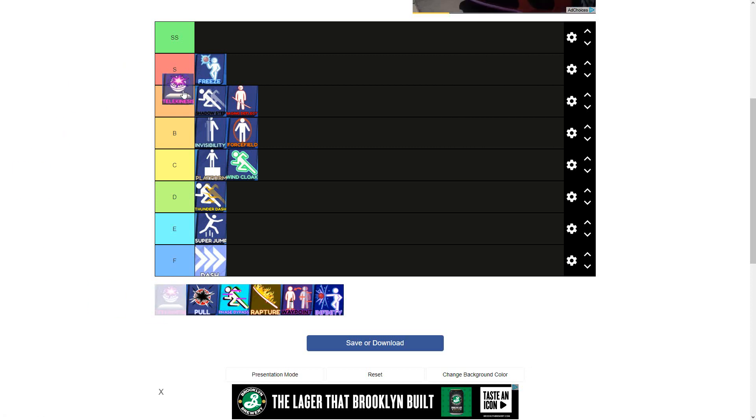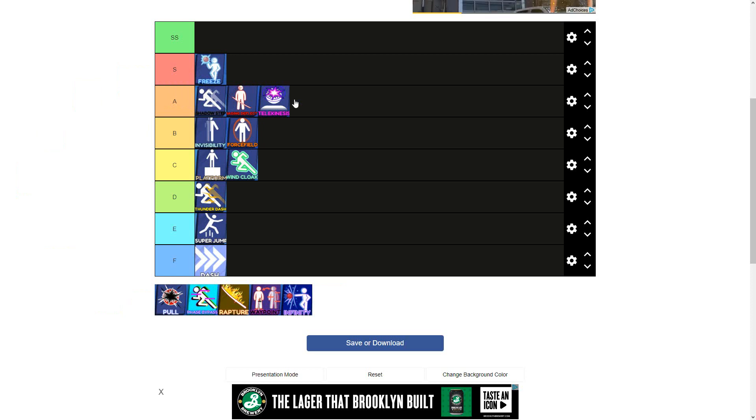Telekinesis — another one I'm gonna put at A tier. This is a very good ability and if you use it right, it can be insanely good. The reason I'm not putting it in S tier is because a lot of people that use this skill don't really know how to use it. But it does have the potential of S tier. The way this skill is currently being used, most people might not realize its potential — I think we could put it between A and S tier, but it's more in A tier territory.